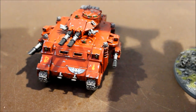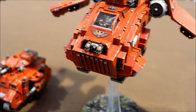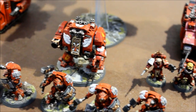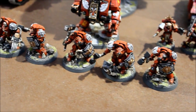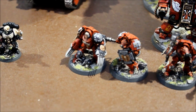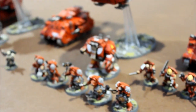Heavy Support: one Predator Annihilator and then a second Stormraven Gunship. Both Stormravens are armed with twin-linked Lascannon and twin-linked Multi-melta. This second one carries a Furioso Dreadnought with Frag Cannon and Dreadnought Close Combat Weapon, and then Assault Terminators — the Sergeant has dropped the Thunder Hammer and Storm Shield and taken two Lightning Claws instead. The final Troops choice is five Assault Marines in a Razorback.